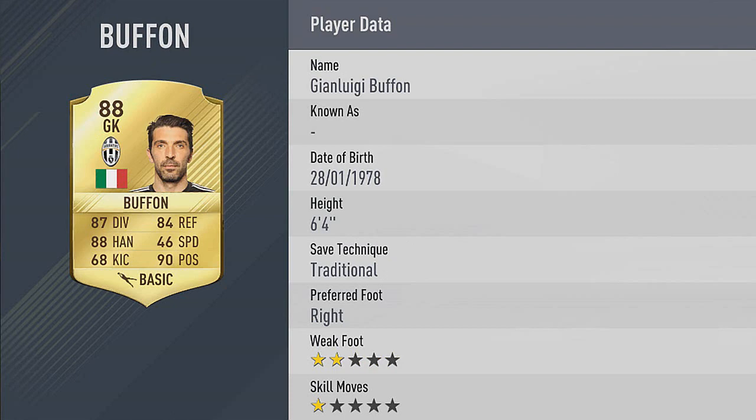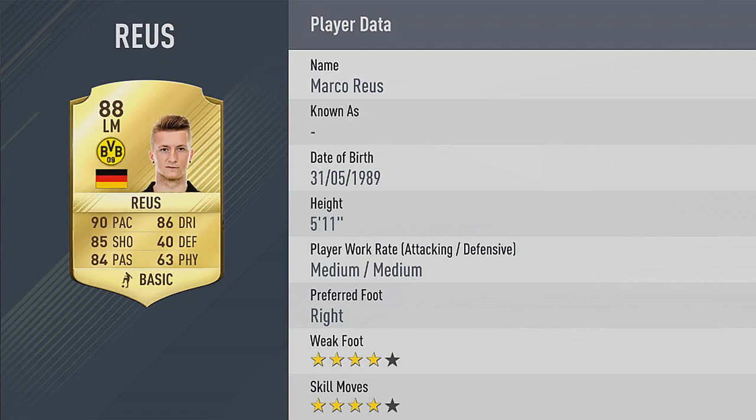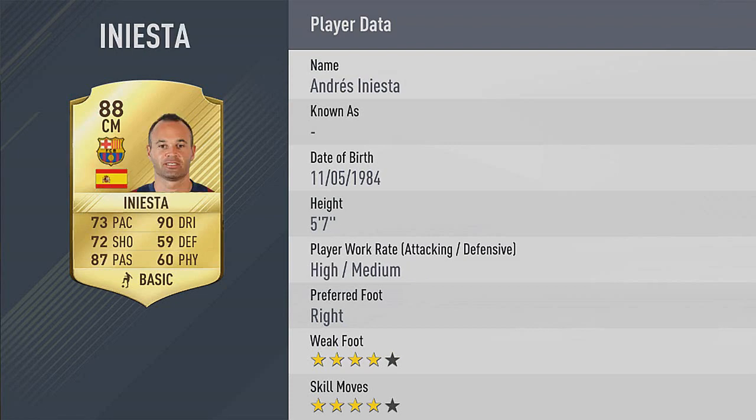And we've seen the next one which is Marco Royce. 4-star skills, 4-star weak foot — looks like a very, very good card. Then we move on to Iniesta keeping his 88 rating. 4-star skills, 4-star weak foot again.